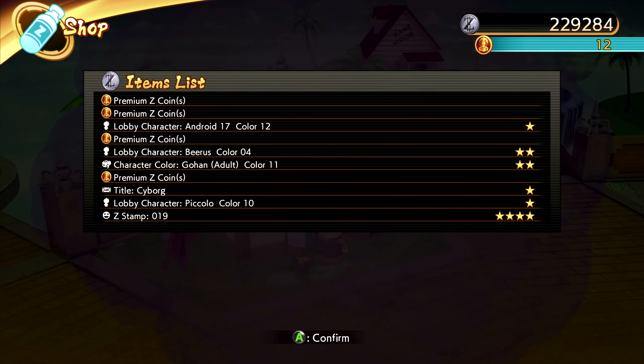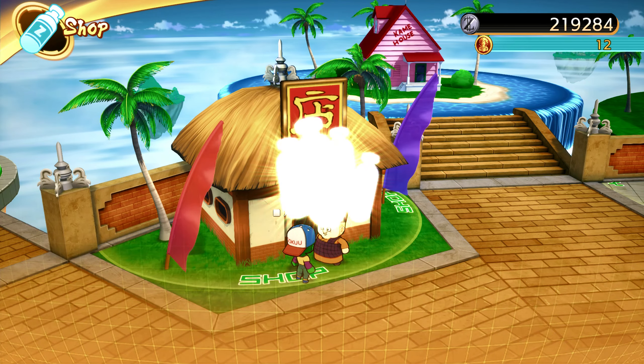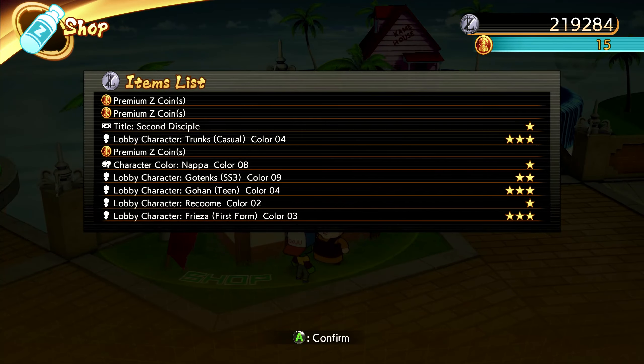A lot of premium coins. A four-star Z stamp 19 — that's about as good as it gets there. A couple threes, a lot of premiums: lobby character Trunks Casual 04, lobby character Gohan Teen color 4, and Frieza First Form color 3. All three-stars, not bad.